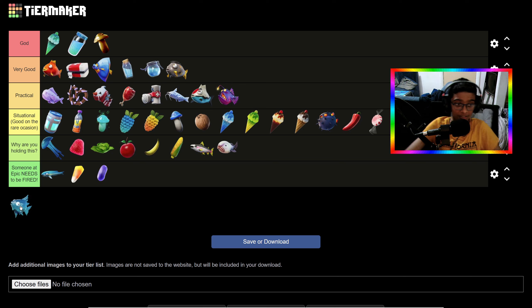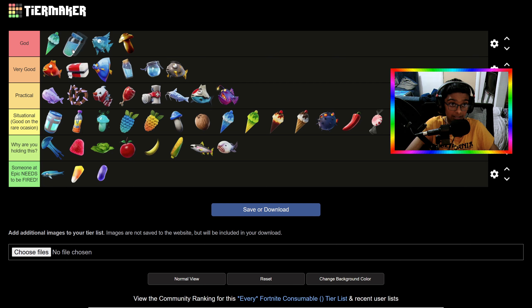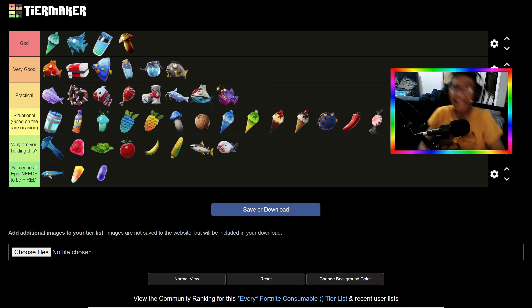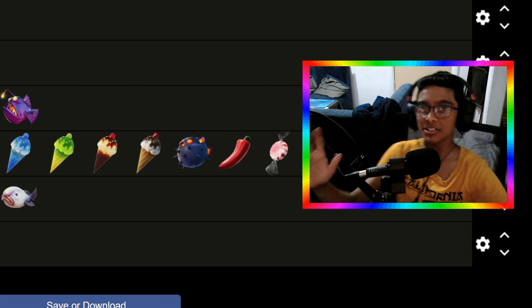Last but not least we have the Slurp Fish — a God tier consumable. This is personally my favorite other than the Lil' Whip Special Serve. This is controversial — a lot of people think Slurp Juice is better, but if you carry four Slurp Fish it's actually faster than using one Slurp Juice. So I'm putting Slurp Fish first in God tier. And there we have it — our tier list of every Fortnite consumable. God tier, Very Good, Practical, Situational, Why Are You Holding This, and 'Someone at Epic Needs to Be Fired.' If you guys enjoyed the video, make sure you like, subscribe, and I'll see you in another video. Peace.